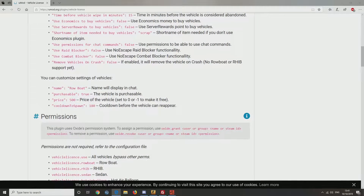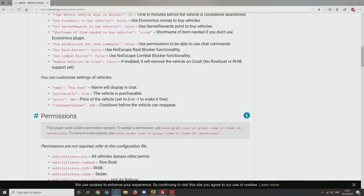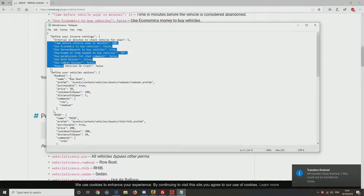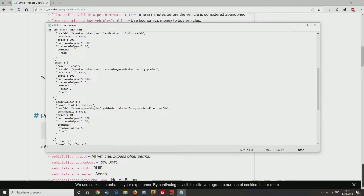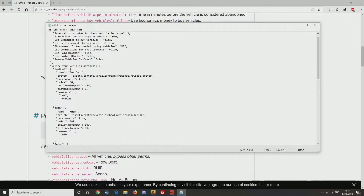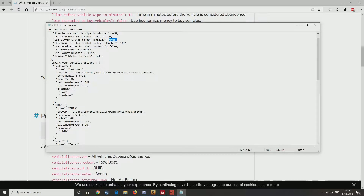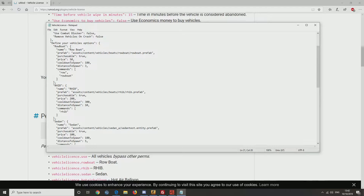On the config, I'll get mine up. You've got what we just went through, and then your vehicles are already displayed — you don't have to add them manually. You can set how much in RP. I've got rid of economics and I'm using server rewards, so I set that to true. Once it's true, you go down and set how much you want each vehicle to cost. When you purchase a vehicle, it's for good — not every time you want it, it's permanent.